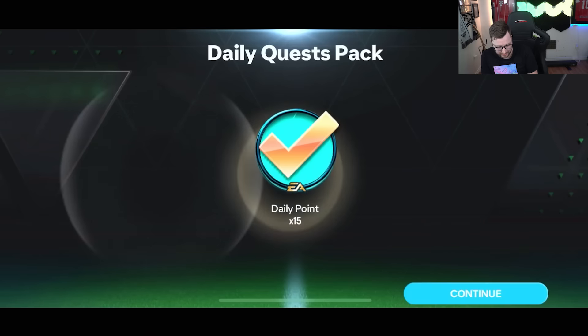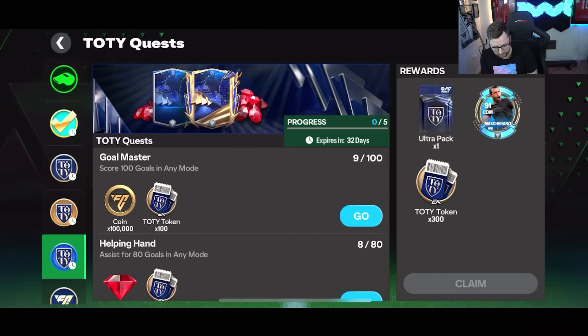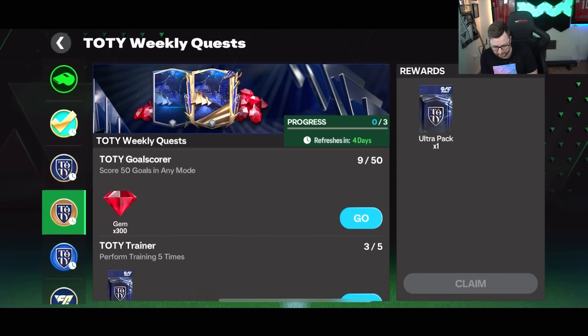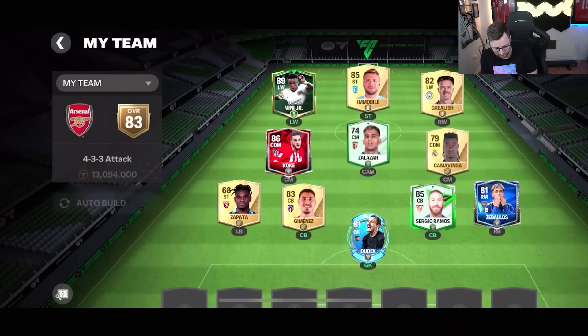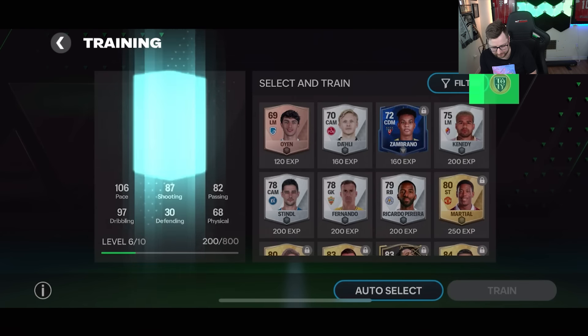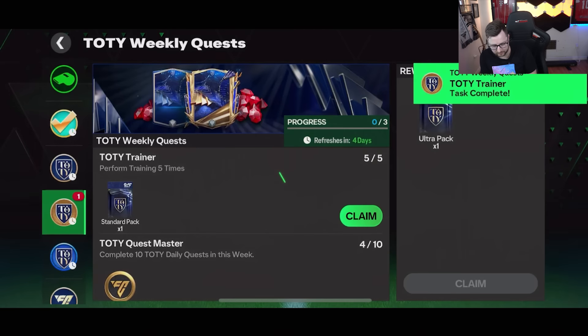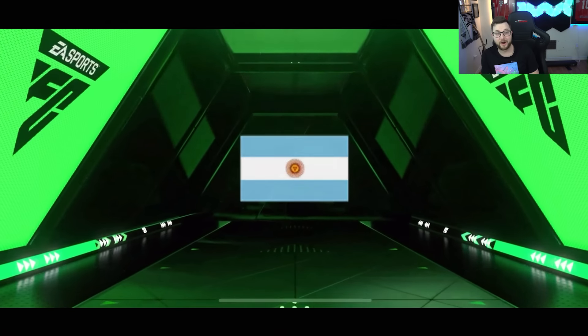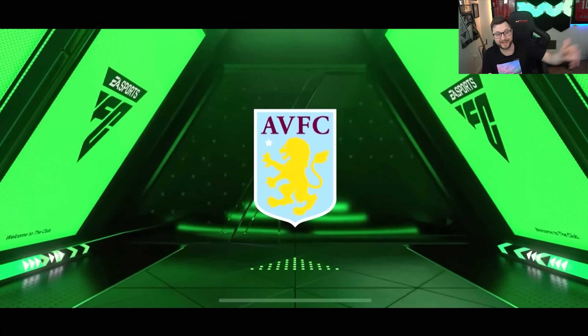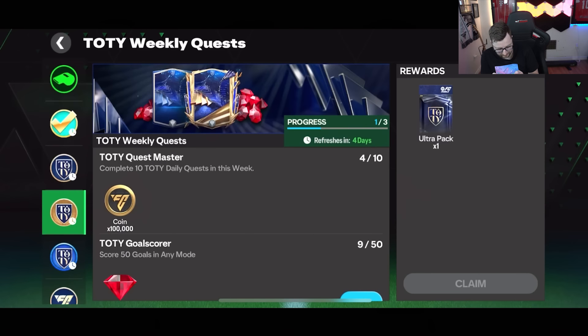We can do the action pack thing and claim some extra daily rewards. I'm going to do the division rivals as well. Once you get these done you'll get an ultra pack for finishing. I get a standard pack if I perform training five times — but you have to do it separately five times, so just train once at a time. Another standard pack — walk out! Elie Martinez. We don't need another goalkeeper, but I don't mind that.